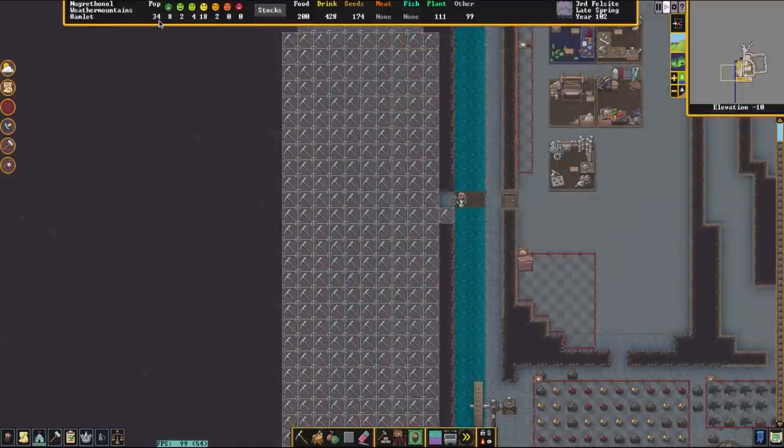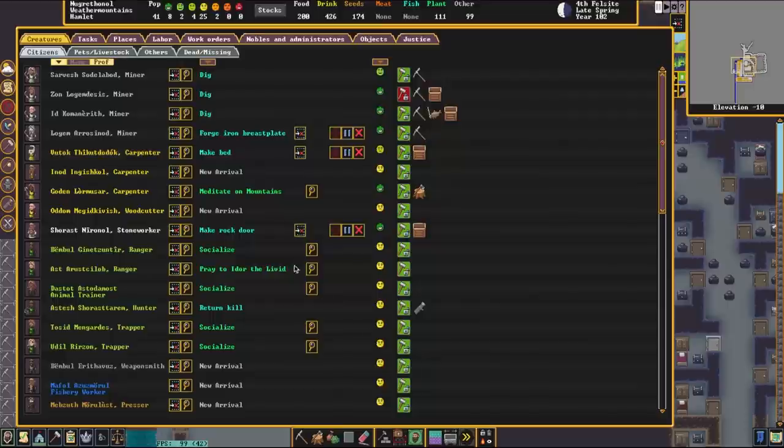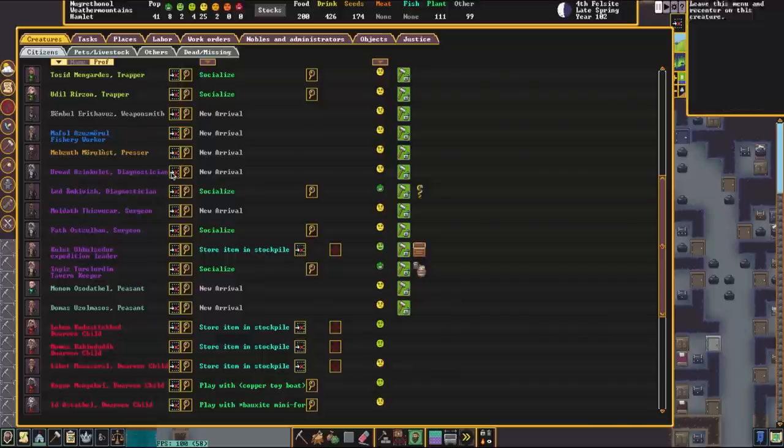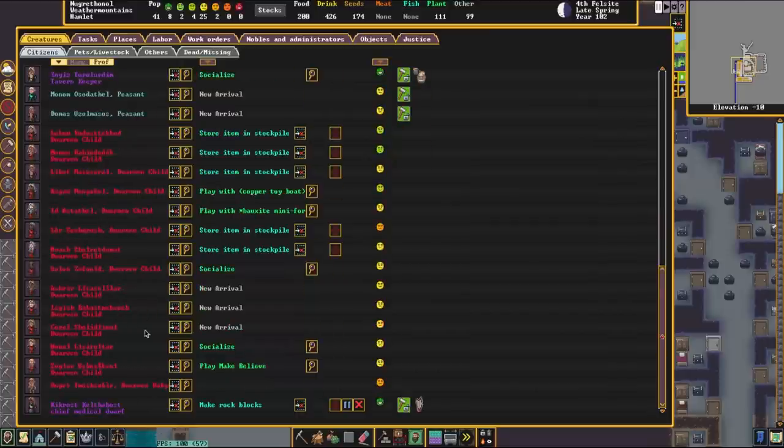The number of dwarves has climbed quite considerably — we're already up to 35 dwarves. The mountain home must have been extraordinarily happy with our early trading. So not only do we need to expand our farming for food, we also need to increase our crafting output. We've got a couple carpenters — always welcome. We have a few animal trappers and tamers, a diagnoser, a fishery worker, a good number of peasants, and a fair amount of children. Children hauling bodies do not get happy quickly, and they'll want more toys.